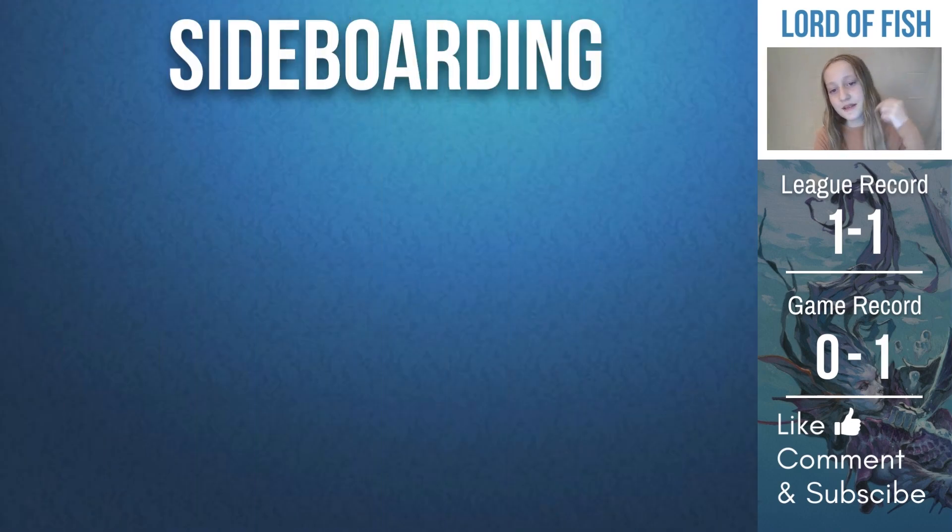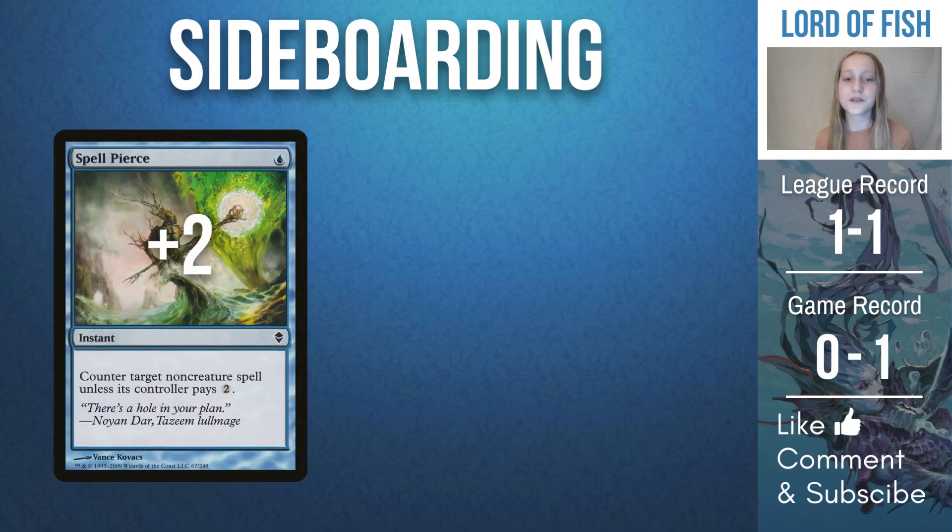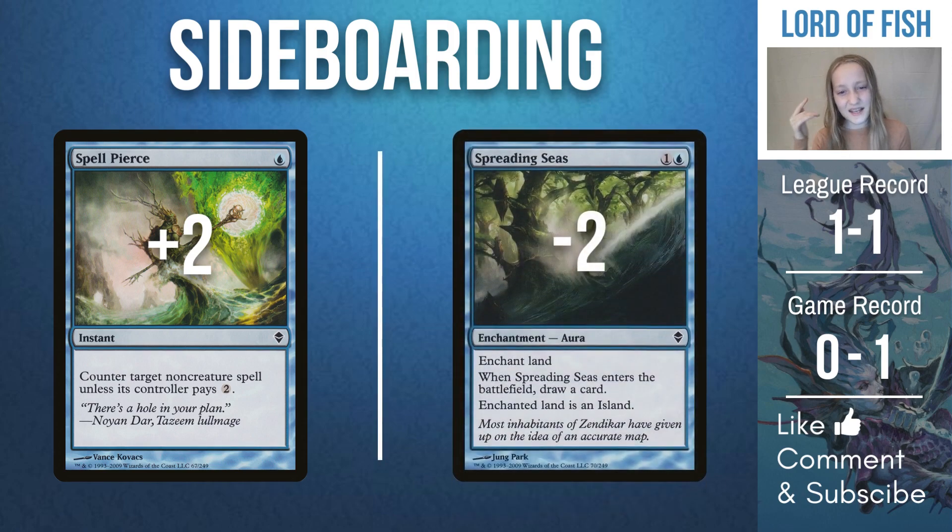So we're back for sideboarding. I decided to bring in two Spell Pierces, since it will counter Calibrated Blast really efficiently, and that's pretty good since Calibrated Blast is their main win condition. I was between cutting Spreading Seas and Subtlety. Subtlety can really only target Scion of Draco and Shadow of Mortality, so those aren't really what they're going to win the game with, but it can stall the creatures at least. Spreading Seas is not that good, since we really don't need Island Walk, and Calibrated Blast only has one red mana requirement, so it's not going to really mana-deny your opponent or stall them that much.